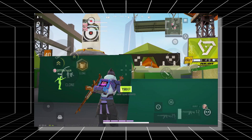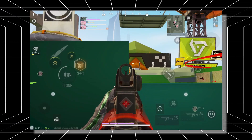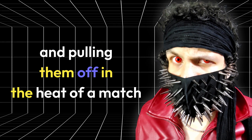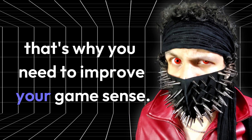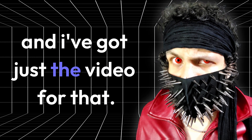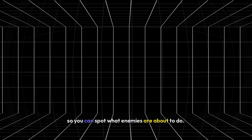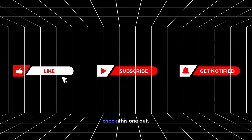But even with these mechanics, there's something else you'll need to master — the one thing that separates the good players from the best. Knowing these tips is one thing, but pulling them off in the heat of a match is something else entirely. That's why you need to improve your game sense: being able to read the map, track your enemies, and make decisions in real time. I've got just the video for that — it breaks down pro cup winners' strategies so you can spot what enemies are about to do before they even know themselves. Check this one out.